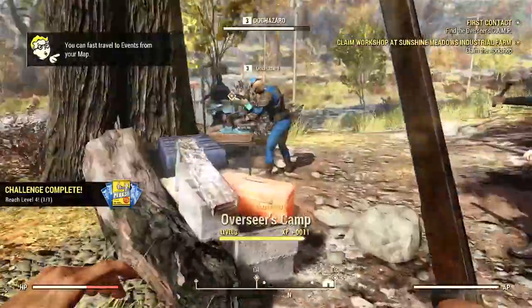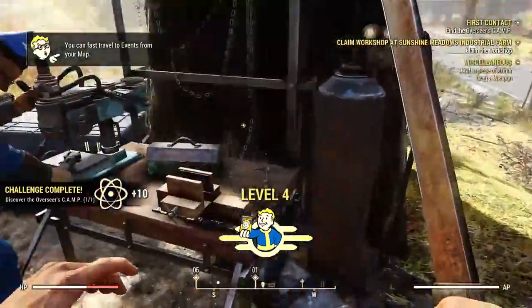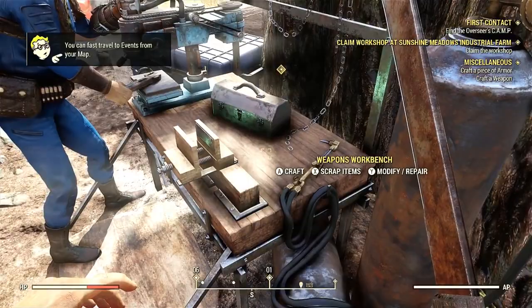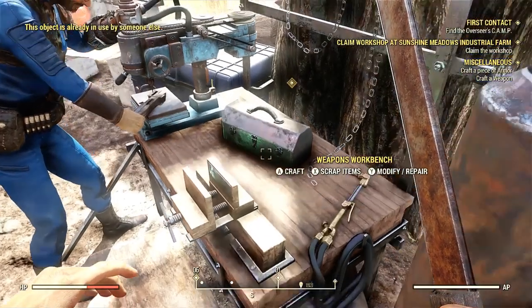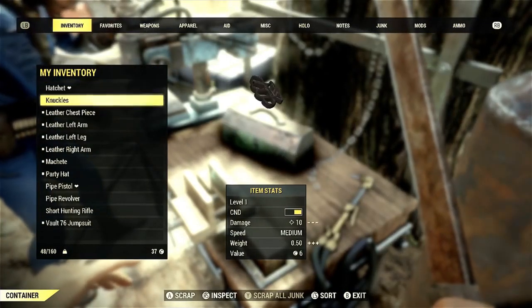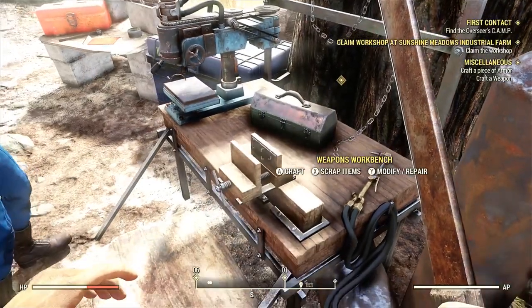The next part of the quest brings you to the overseer's camp where you'll have some workbenches and other things to show you how this mechanic works. What you want to do when it comes to finding junk is scrap it to get materials for crafting weapon mods or repairing weapons — you're gonna want to manage this carefully.